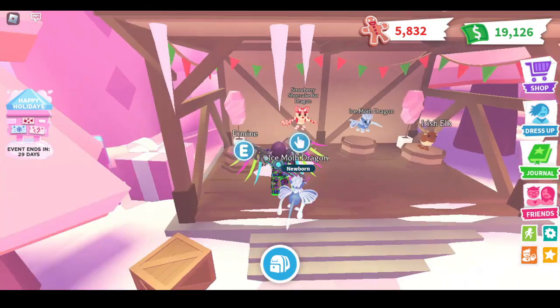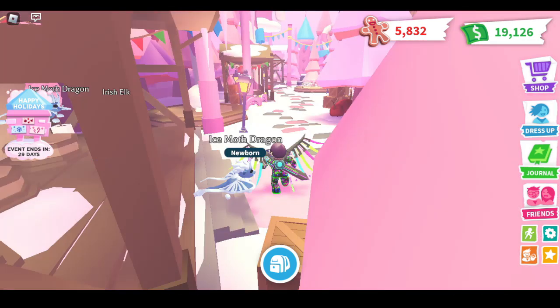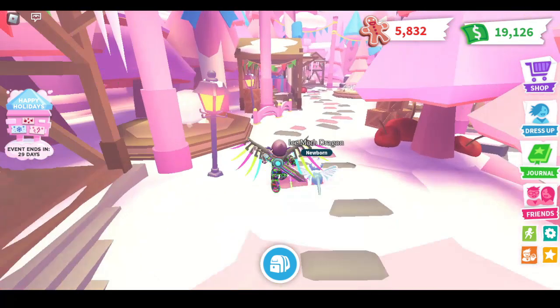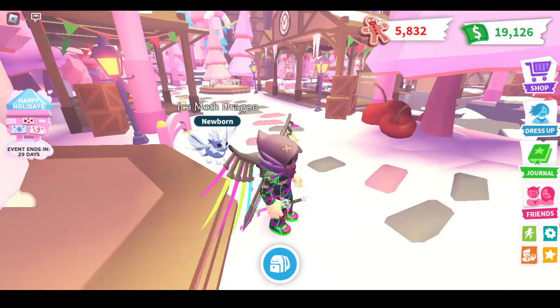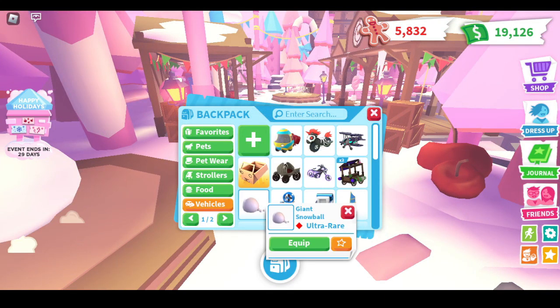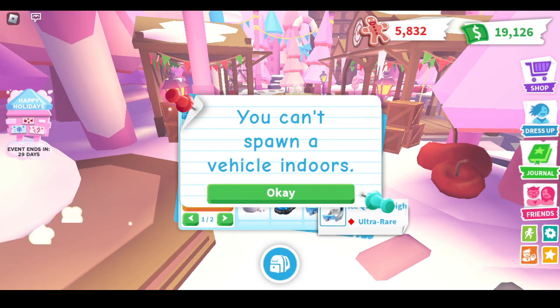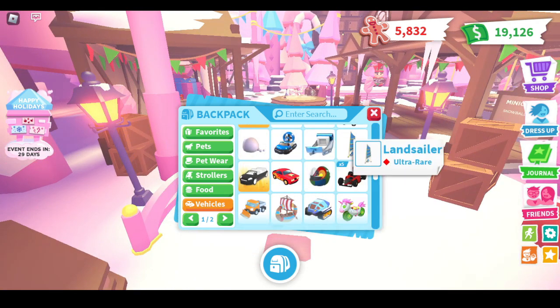There is the new Strawberry Short King Bad Dragon. Of course, it costs Robux — a thousand Robux. If you guys have Robux then you guys can buy it. Then we have the second vehicle of the first week, the Giant Snowball. I cannot use it here because it doesn't work in this area. But yeah, I have that Giant Snowball.